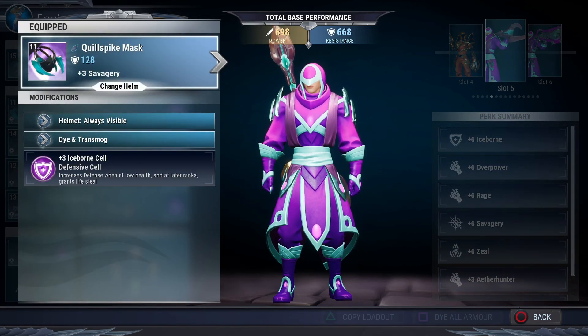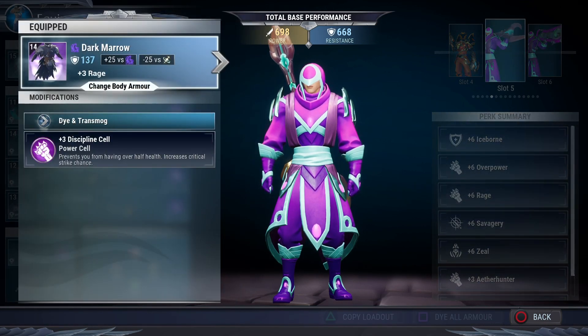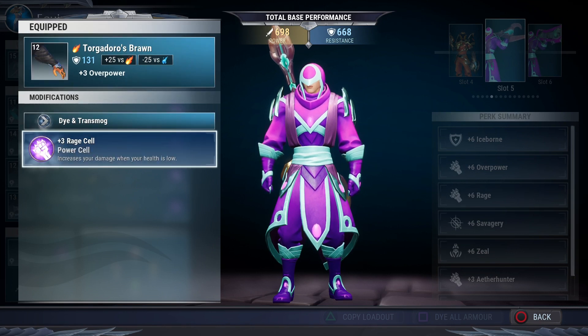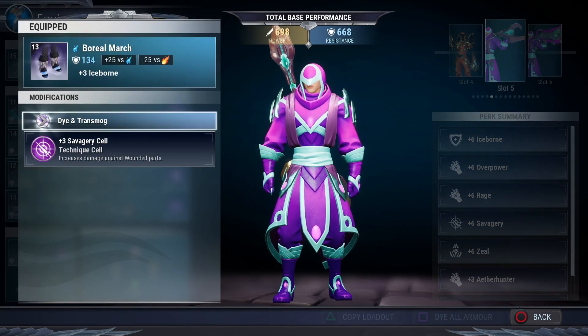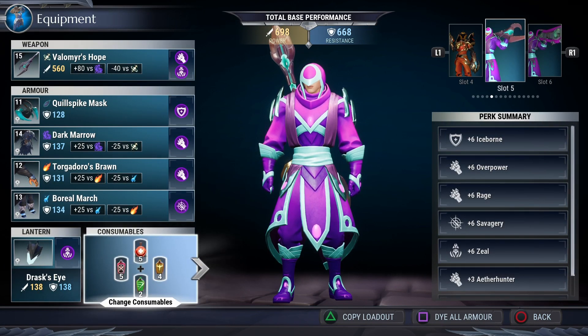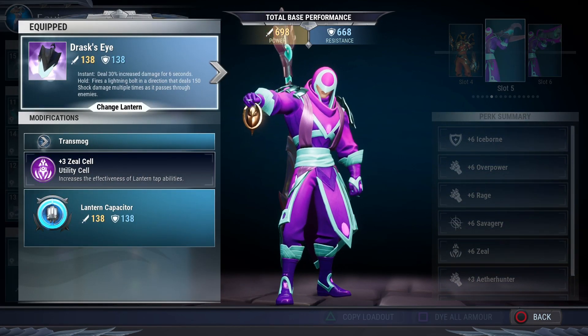For the head piece, I'm using Quillshot's Head, which has Savagery, and we'll put an Iceborne cell in there. For the chest, that's Shroud's chest piece with Rage. For the hands, it's Torx Hands with Overpower — put a Rage cell in there. If you don't have Torx Hands, you can use Nasser's Hands with a Rage Hunter cell and adjust the other Overpower cell. For the feet, that's Boreas's Feet with Iceborne — put a Savagery cell in there.